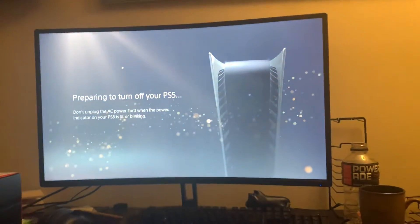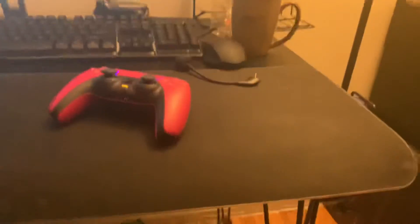Once the screen goes black and the light on the PS5 stops blinking, you can just resume whatever you were doing. You have to use the power button to turn it back on — you can't use the controller. But then you can go back to not playing Micro on Black Ops 3 with 18 bots on the enemy team. With that being said, if you guys enjoyed this video, like. And if you really enjoyed, you can subscribe. See you guys next time.